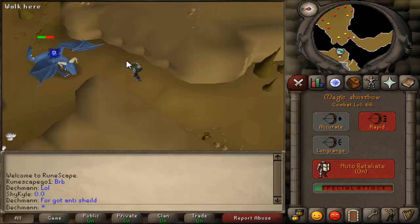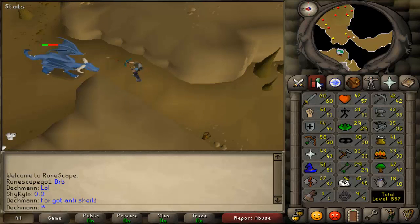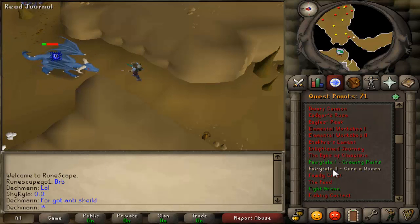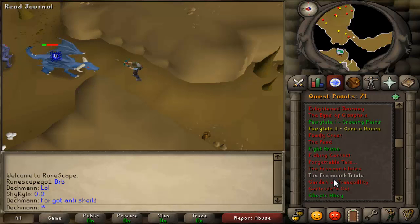I also want a DDS, which is another 30k. So I have to make about 50k before I'm all good. I want to make more money so I can buy some unids to get up my Herblore. Right now I'm almost 30 Herblore, which is a nice milestone. I want to do Fremennik Trials soon — probably not today, but I want to do it soon.